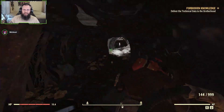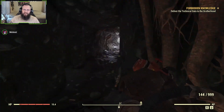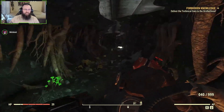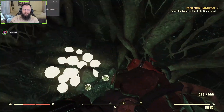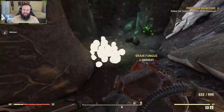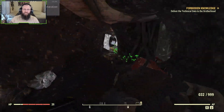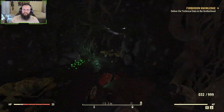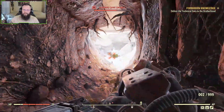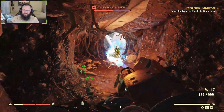Just keep following the tunnel and make sure you check the different paths. Continue along the tunnel under the road. You do need a lot of brain fungus to make berry mentats — it takes two brain fungus to make a regular mentat and one brain fungus to make a berry mentat. So this probably will not be enough brain fungus, which is okay — I will show you where else to go.